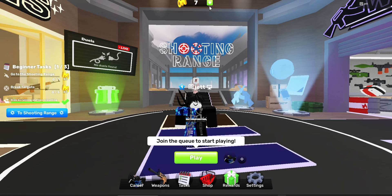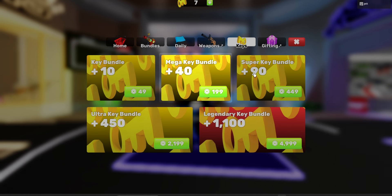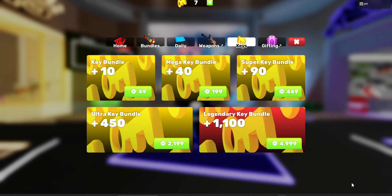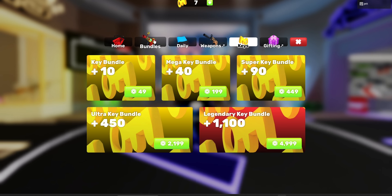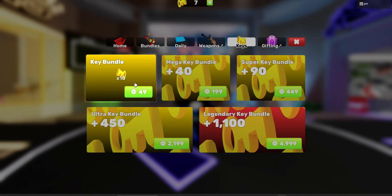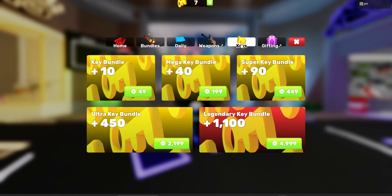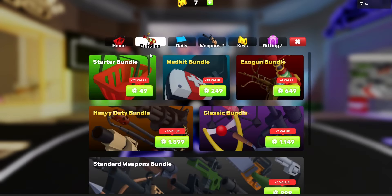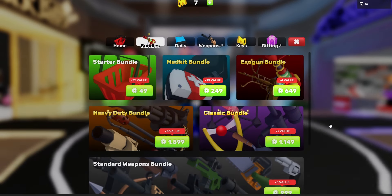The last way is to actually purchase keys with Robux. If you go to the keys section, it gives you all of this if you purchase different amounts of keys. However, I think the most efficient way is to go to the bundle. This costs 49 Robux and gives you 10 keys and all this other stuff. If you just buy the keys by themselves, it only gives you 10 keys. So make sure you're comparing the bundles with the actual keys packages because you could get more value for your Robux. The bundles are super awesome — three times value, seven times value, four times, ten times. It really just depends on what you're looking for.